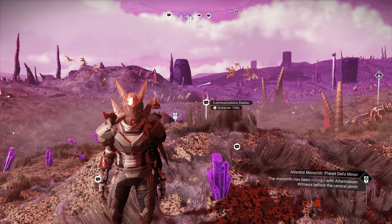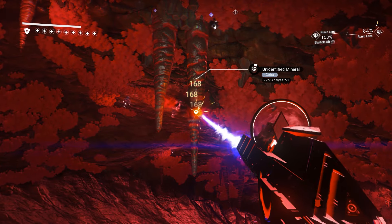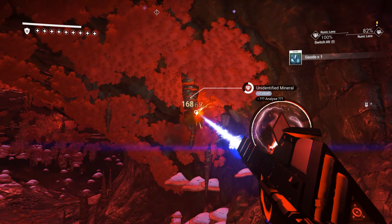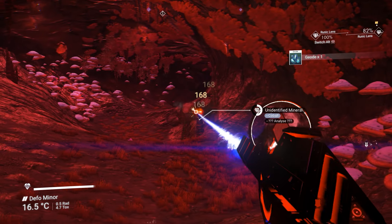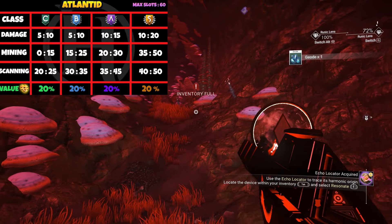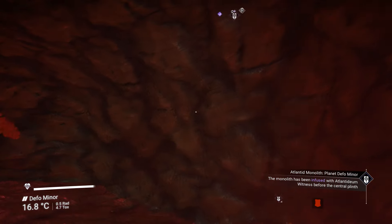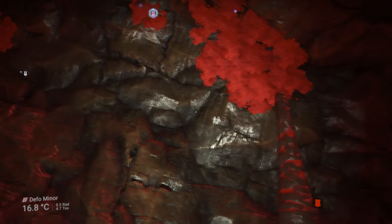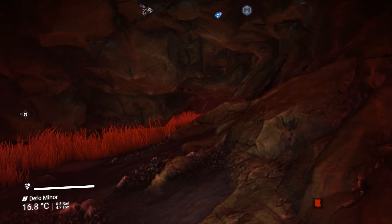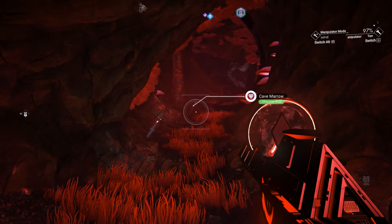The only way to see the Atlantis multi-tool's true color on a planet with a weird atmosphere is to find a cave. Even inside the cave it is very hard to see the true color — you can feel the red color atmosphere still around the multi-tool inside the cave. But you can see how beautiful it is. I think I'm lost inside this cave — I can't find the entrance. I'm not sure what to do.